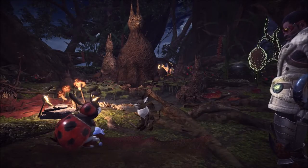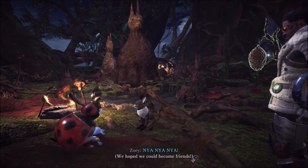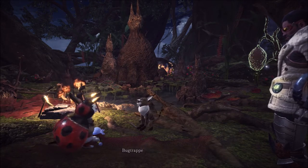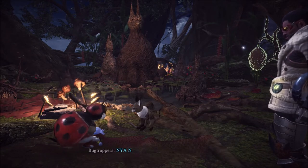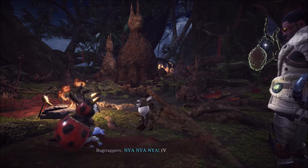And there we go — now we have the flash fly cage palico gadget. Our palicos can now also talk to Jagras in the ancient forest and they will become tail riders for you, which means they will fight for you and your palico can ride them into battle, making them a lot stronger.